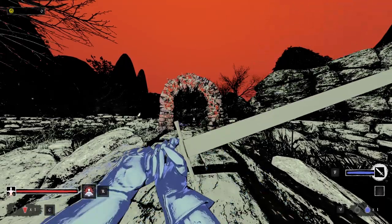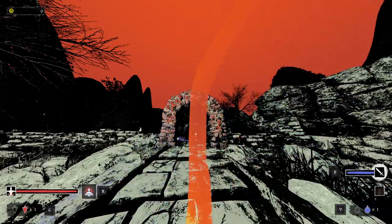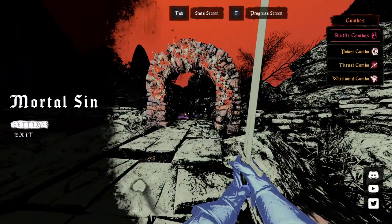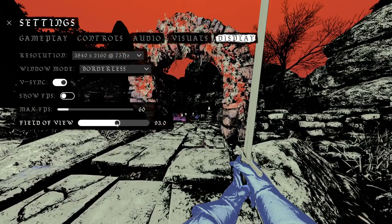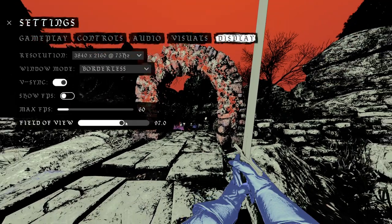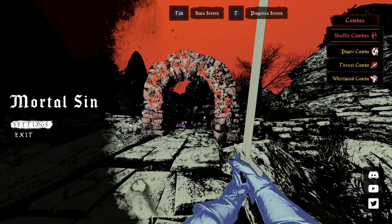Right mouse button to block, left to attack. You can press and hold for a charge attack. It's top-down, left to right. Let me check the FOV — oh my god, 90 is quite big. I don't know how people can play with FOV below 90; it's a little too close for me. Maybe 105 might be the sweet spot.